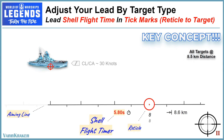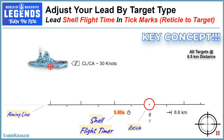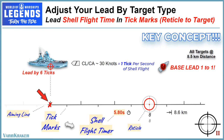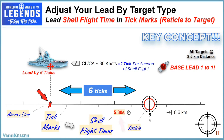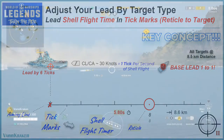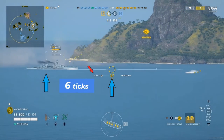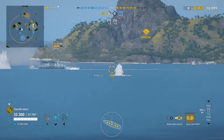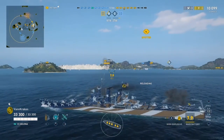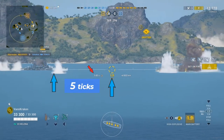For a ship traveling at 30 knots of speed, which is the average full speed for a lot of cruisers and some of the faster battleships in Legends, the relationship of the shell flight time to tick marks is virtually 1 to 1. Therefore, the lead in tick marks from the reticle to a middle position on the broadside enemy ship traveling at full speed will be equal to the number of seconds on the shell flight timer. In this particular example, we are in Helena looking at a target Zara's midship section which is 5.8 seconds of flight time away, with the enemy ship at a range of 8.5 kilometers and moving at a flank speed of 31 knots. So we put 6 tick marks — the same value as the shell flight timer — between the reticle and target along the aiming line for consistent shell strikes.